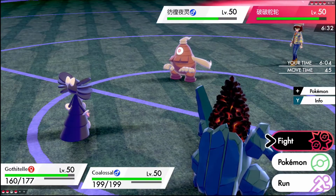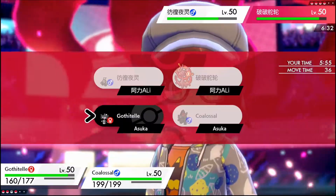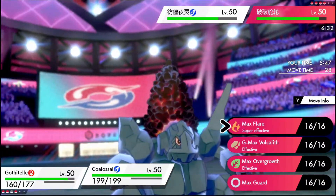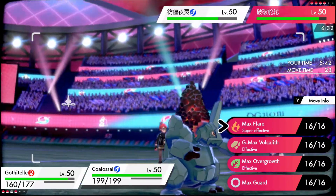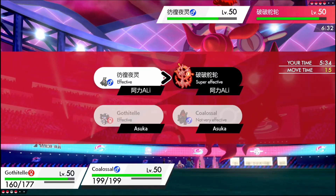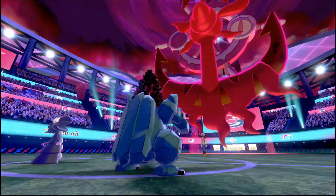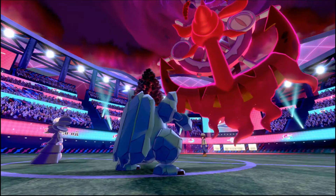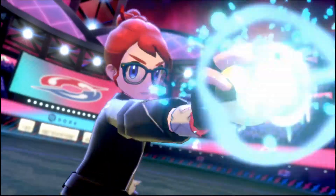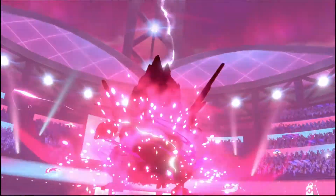Alright, big call time. What do we want to do here? We could Ally Switch to stop a Max Phantasm, potentially. Max Flare is super obvious into the Delmise. So the question is, does it want to Max Guard and have Dusclops go for Trick Room — and that's the whole thing? Or does it just want to try and take me out and assume it's going to live? Realistically, how much is a Max Flare doing to a Dusclops? The answer is probably not a lot. I'm just going to go for it. Dusclops switches out — into Primarina. Maybe I revealed Ally Switch too early. I should have just gone for an Expanding Force.